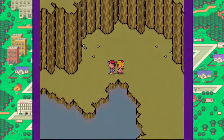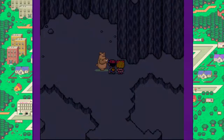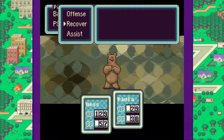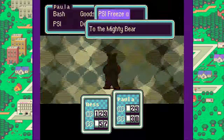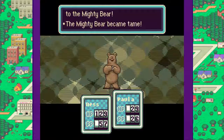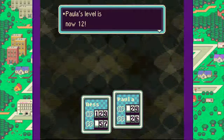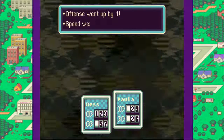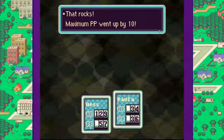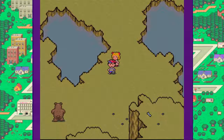Let's keep going up. I'll kill this other Mighty Bear with a PK Freeze — it only costs 4 PP. In my opinion, the cheapest PSI move ever made is PK Ground in Mother 3. That is so broken. PP went up by 10 — that is really good.